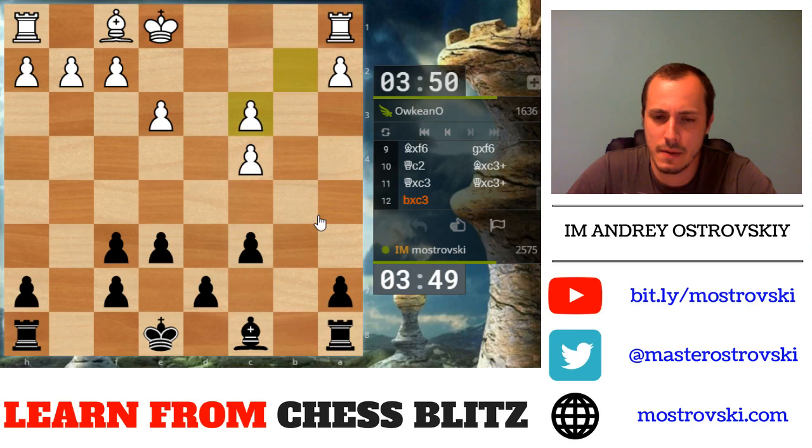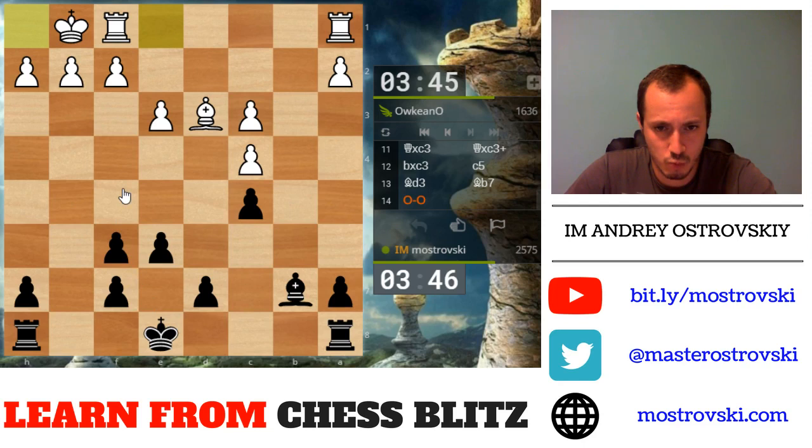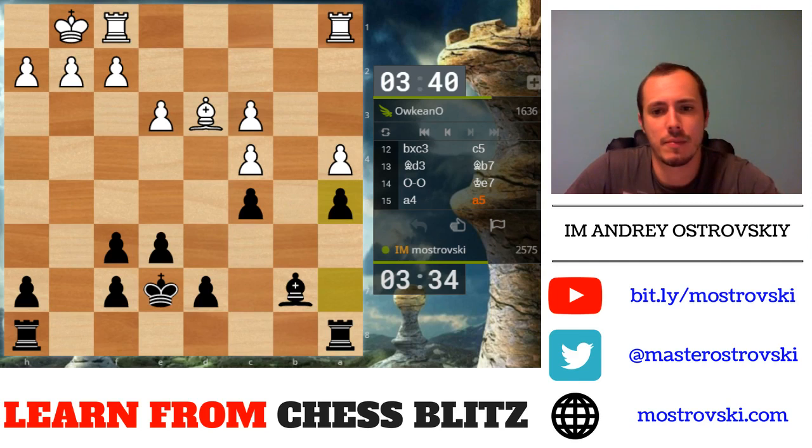Let's try to experiment a bit — there is a c5 threat so let's prevent it. Let's complete the development — that's important. To play f5 or not to play f5 — first, let's coordinate the pieces. A4.